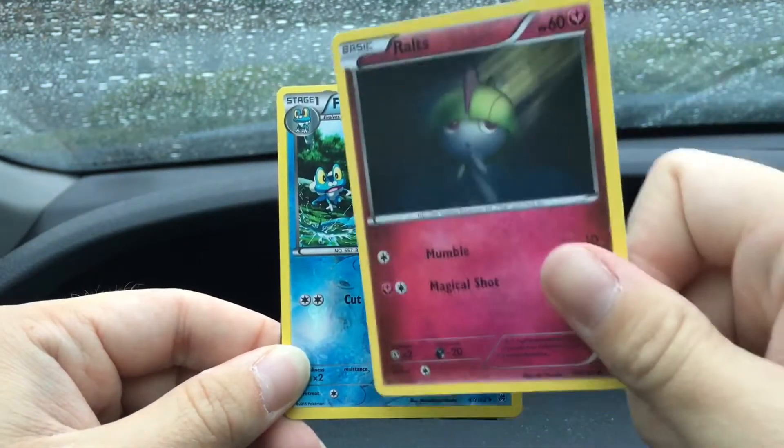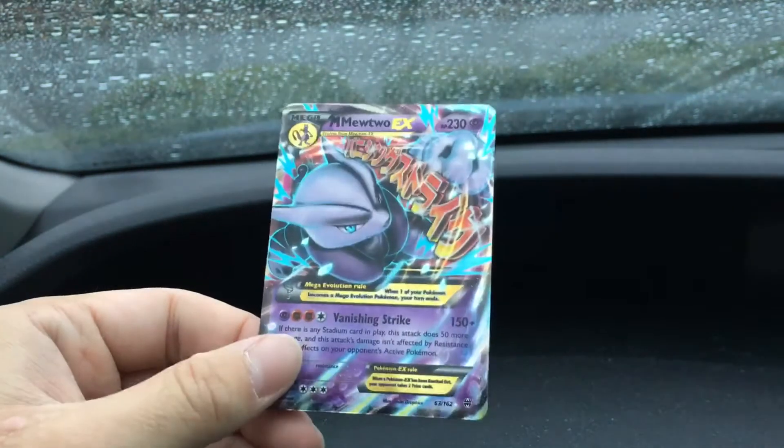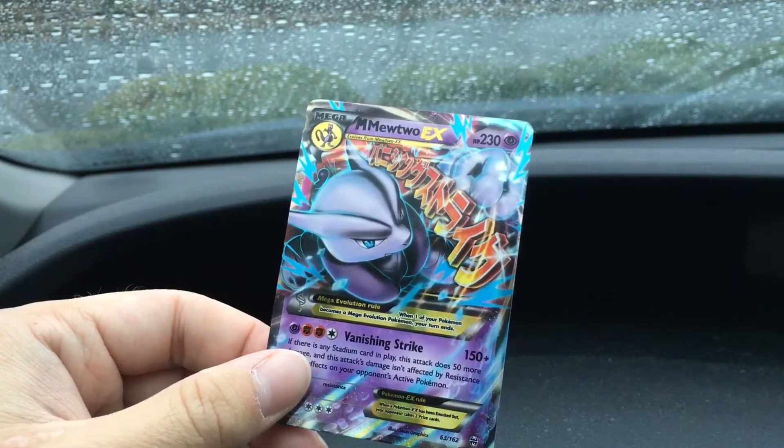Oh my gosh, you're peeking out! Phantump, Finneon, a Ralts Regular, and a Frogadier Reverse. And nice — we got a Mega Mewtwo X EX!